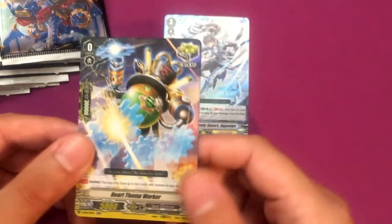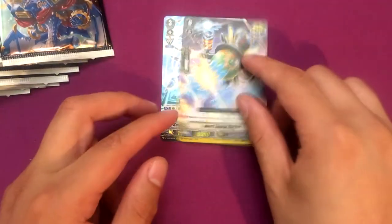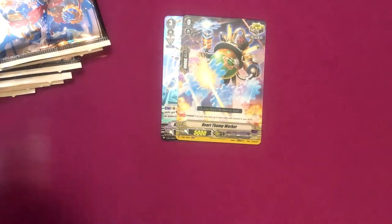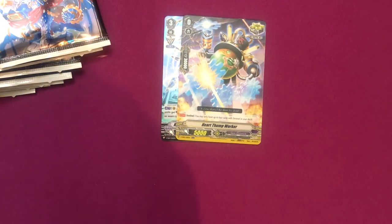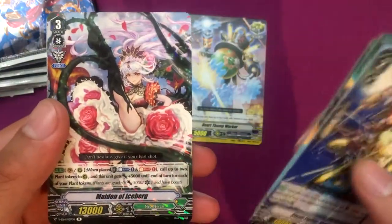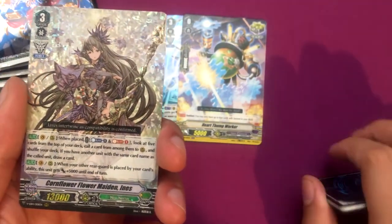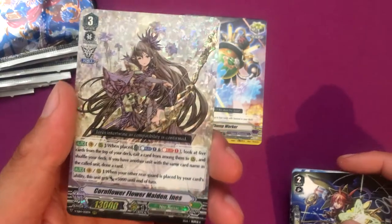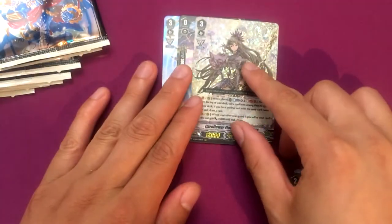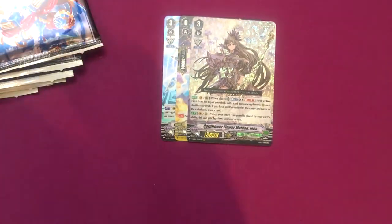There's the first one I got which is the crit trigger sentinel with the 30k shield, which is pretty cool. I might throw this in either my Chrono Fang Tiger deck or Next Stage, which I might do for Chrono Fang because there's a lot of discarding and drawing in that, and it could use the power. Maiden of Iceberg is a rare, and Corn Flower Maiden - which looks really cool, but might need her own separate deck. Should probably be useful in a Musketeers deck or something.